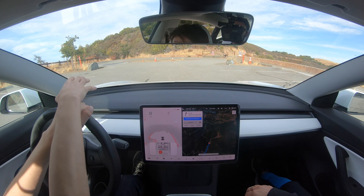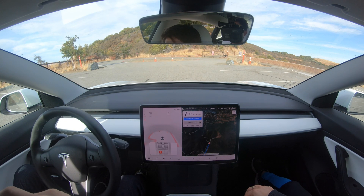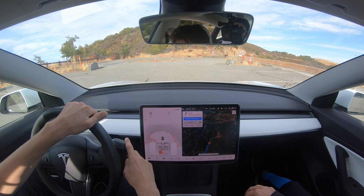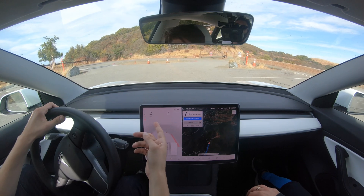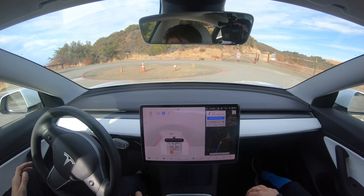As you can see in front of us, there is a roundabout. The directions want us to go backwards and out of this parking lot to continue with our navigation. Let's see if the car is capable of guiding us around this roundabout. Actually, it doesn't even want to show me the ability to turn on FSD. There it goes — FSD is on.